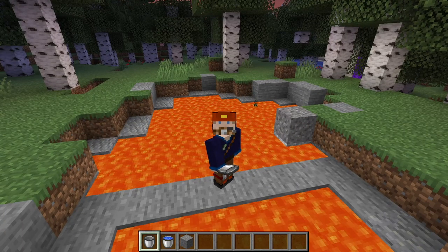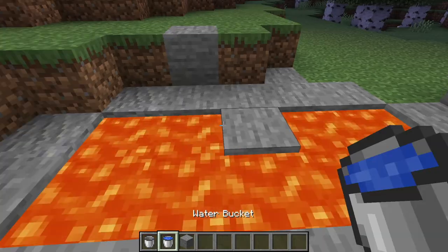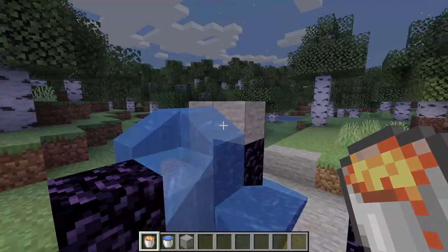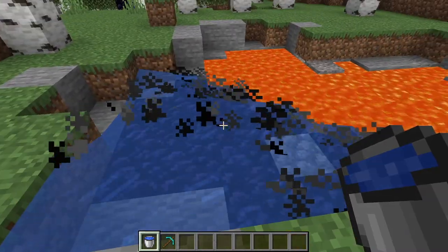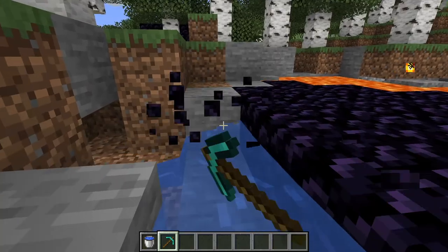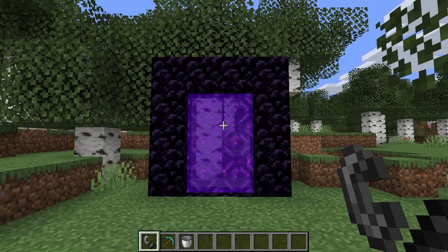The cool kids like to use a lava pool and a bucket of water to build their portals. But if you're just starting out, pour some water on some lava, get yourself a diamond pickaxe, and start mining it up. Light it with a flint and steel, and you've got your first nether portal.